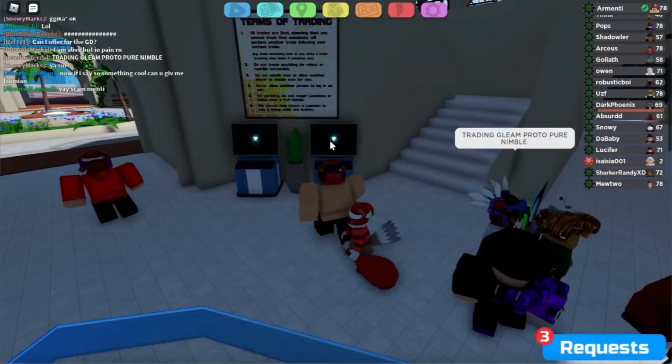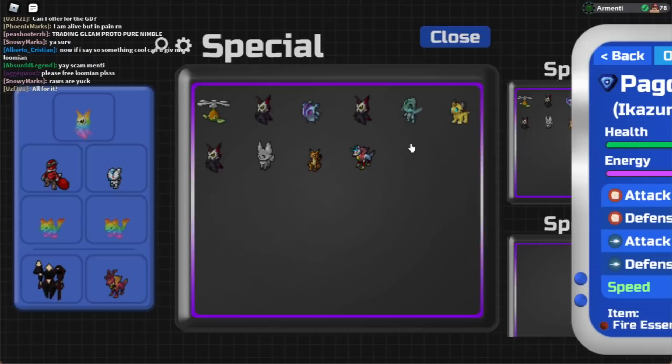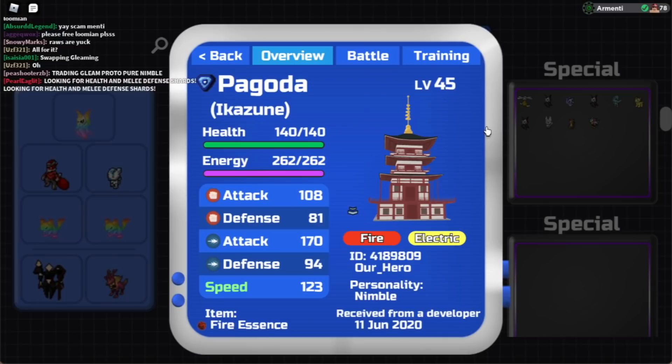Okay, it's not clickbait, I'm not joking. Let me just show you what's about to happen in today's video. So we go to special over here, and we click on the suitcase unit. As you can see, it's an actual pagoda. We actually have a pagoda in Lumion Legacy that we're going to be trading.